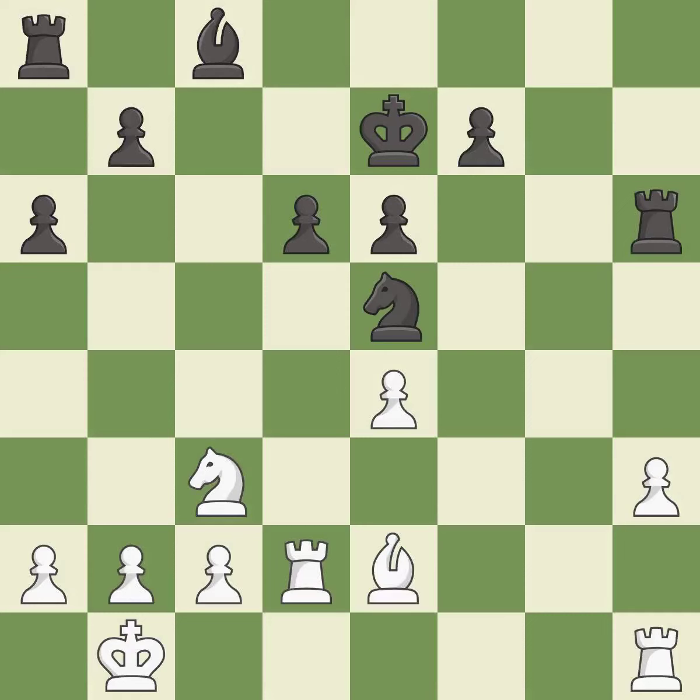This move puts the bishop on a safer square. This threatens to push a passed pawn towards promotion — it is excellent. This permits the opponent to push a passed pawn towards promotion — it is an inaccuracy. The rooks are coordinated and powerfully doubled on the file — it is good.